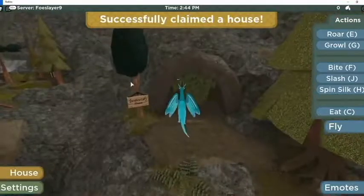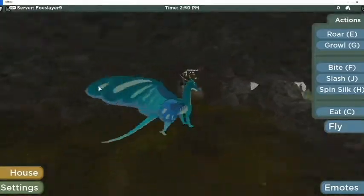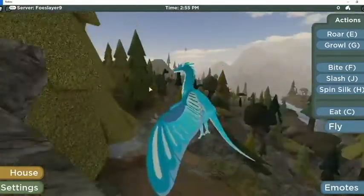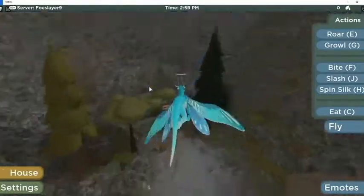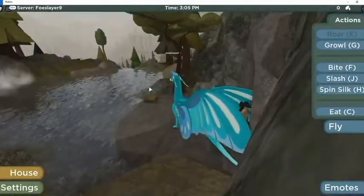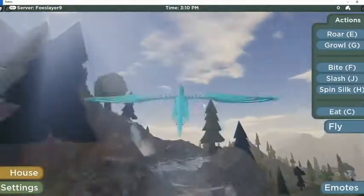This house - I like this one. It has little windows and all that. I think this is pretty cool. I don't really want to decorate it because I just don't feel like it right now, but it's still a pretty cool house. The roar and the growl - I think it's the best part about this dragon.